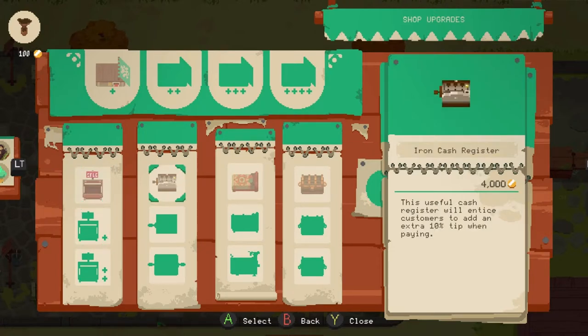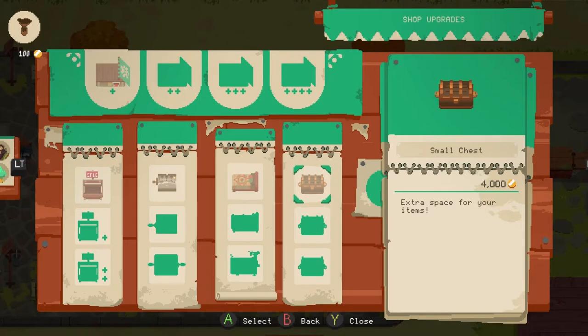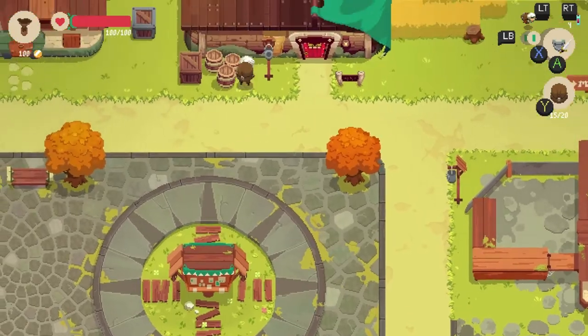The cash registers give you tips, which is great. The beds give you extra health — so it helps you do bits and pieces. The chests come in bigger sizes. So those are the things you can do in the village, but we need to get the shop open.